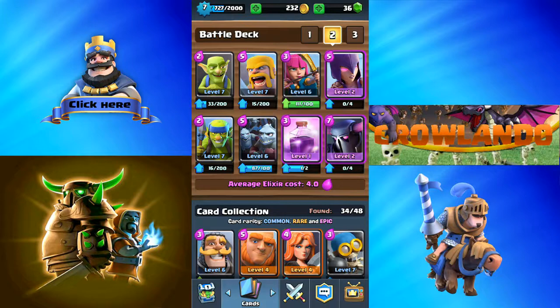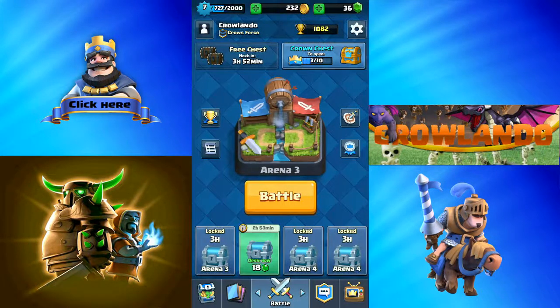So there you have it — that's how easy it is to destroy a building with a PEKKA and a rage spell. You've just got to get it up there, and once you do it takes two seconds. That's not even enough time for the other player to deploy something to stop you. Even if they deployed a minion horde, you would have destroyed the building before the minions destroyed the PEKKA, because the PEKKA has two thousand eight hundred and sixty hit points.